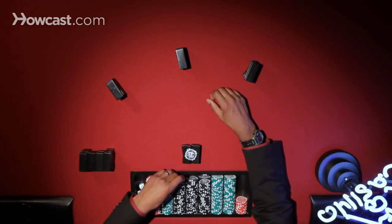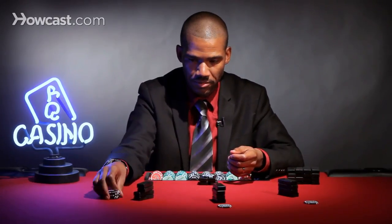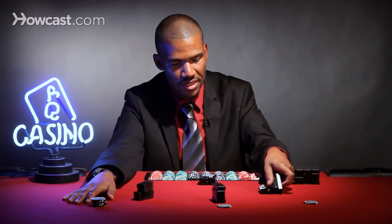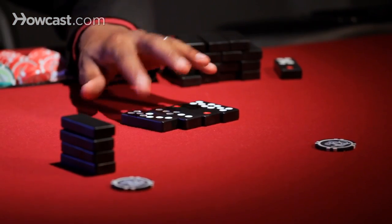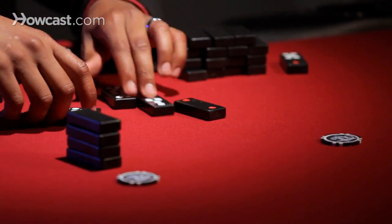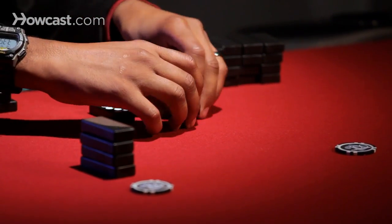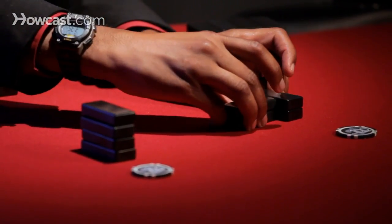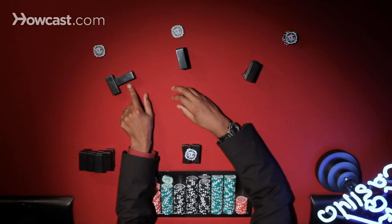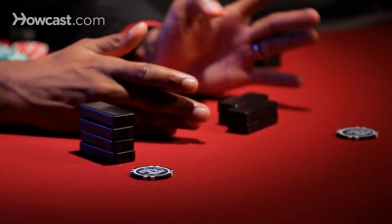So what happens then — let's give these guys some chips here — you'll need to have enough money to cover whatever happens in the hand, and the players will take their time setting their hands however they need to set them. The tiles normally get set with your high hand going horizontally and your low hand going vertically. Some places will require you to just make two stacks either way.